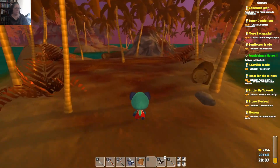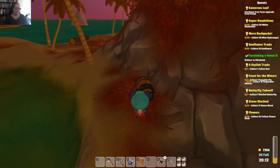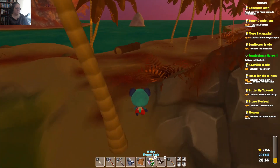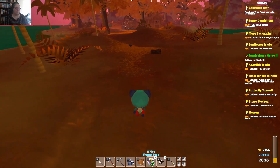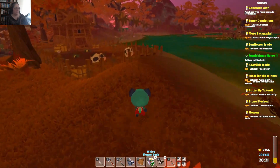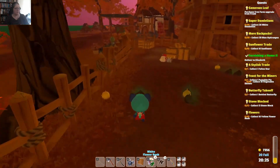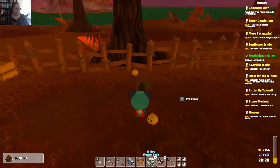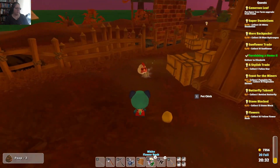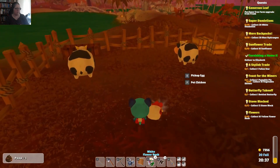We're just going to check out the chest here to see if there's any more yellow flowers. No, but we can sell those ones as well — no doubt they'll come in handy. We might go and check out the seed shop as well and look for some sunflower seeds, because that's where I got my blue hydrangea seeds from. These are the scariest chickens on the planet — the size of the poop they produce is all out of proportion.